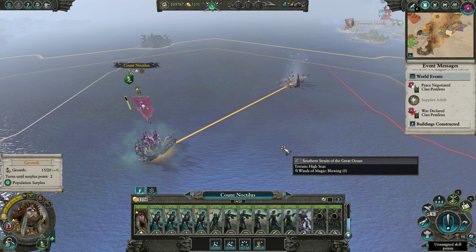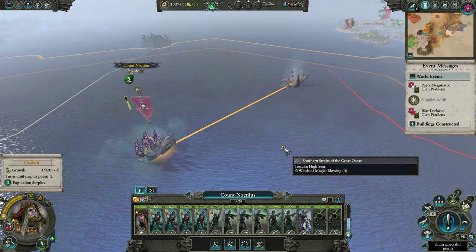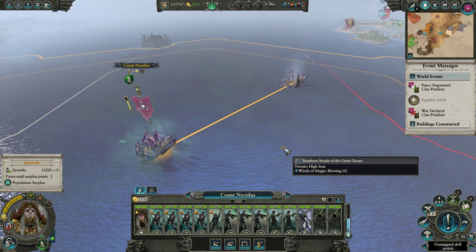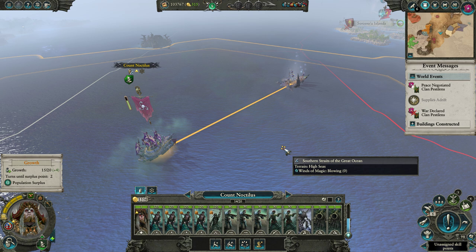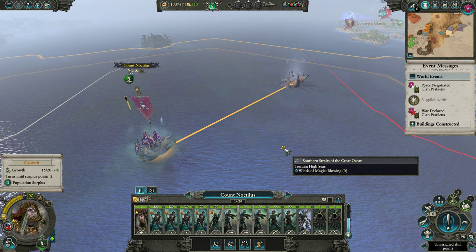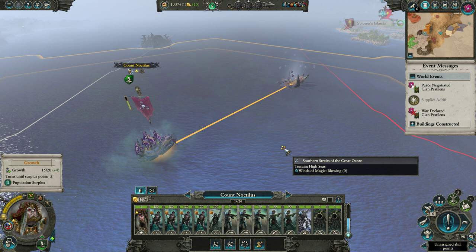You role-play as Count Noctilus. He is trying to kill and resurrect the ancient sea creature guardian called Manamar — or something like that, they all have weird names. How does he do that? He needs a magical harpoon. To get the magical harpoon, you need to fight the pirates that know the magic spells so you can put those spells on the harpoon, and then you kill the creature and resurrect Manamar. Count Noctilus is a necromancer — he takes dead things, resurrects them, and enslaves them as thralls.